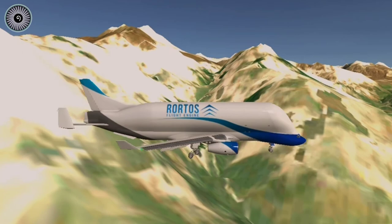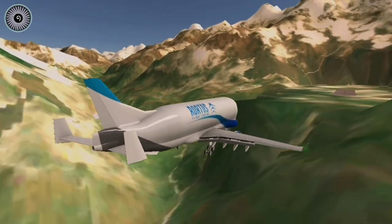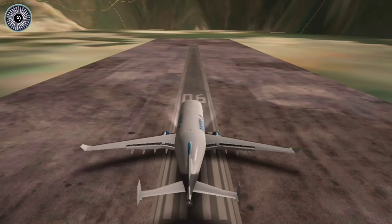Now it's time for Lukla Airport. This airport is very dangerous as well as having a very short runway. Let's go and land. Pull, pull, pull - oh my god. We're dead.